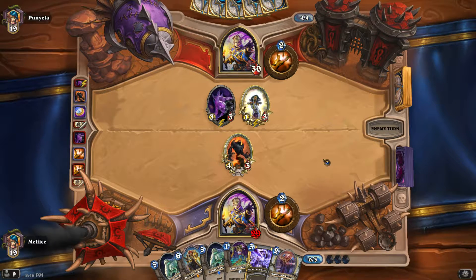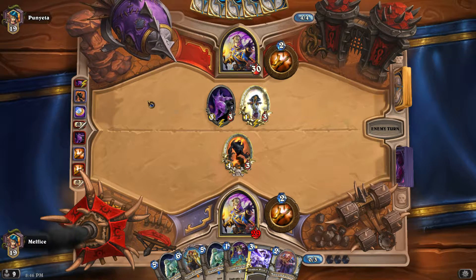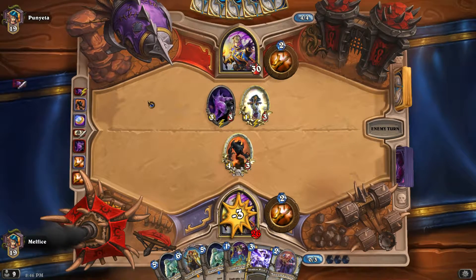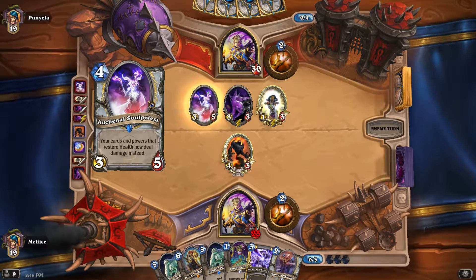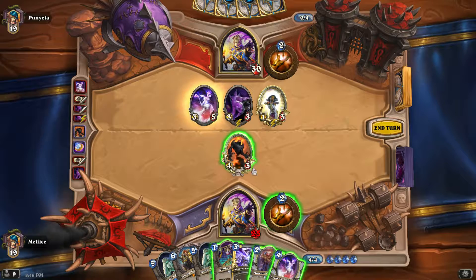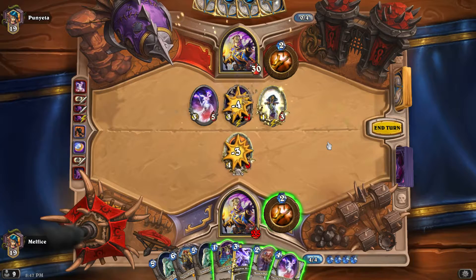One thing I like about the wild meta is you really don't know what you're facing - so many weird decks. The problem is this could be a 30-minute game and I might end up losing. Priest versus priest tends to come down to whoever gets the best removal. This guy seems aggressive. Do I have Circle? I could put that out - gotta get rid of that.